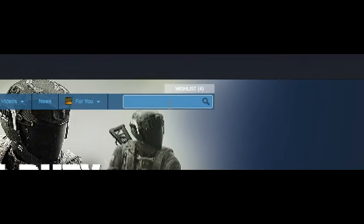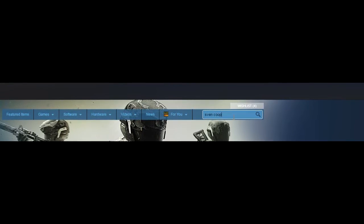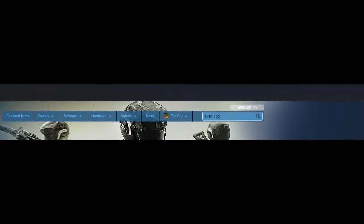You see a bunch of games there. Now you type 'Savant Co-op free' and you can see there, it's free.